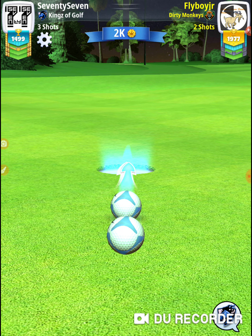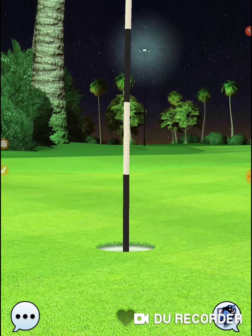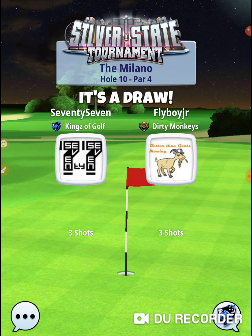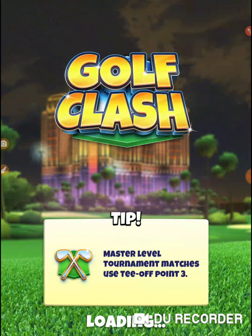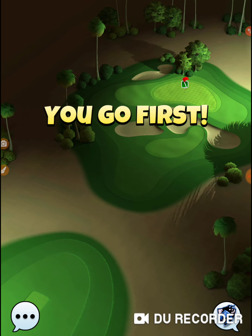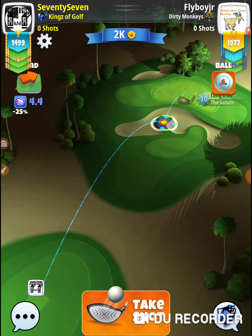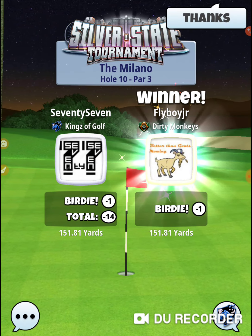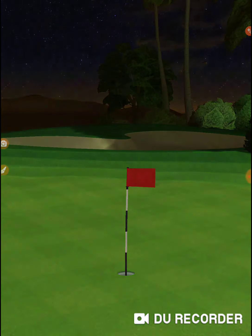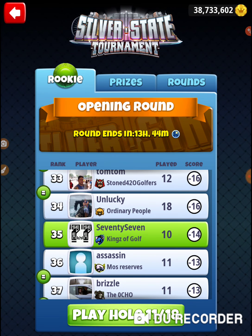If you take hole number eight as an example, you get in the right spot, line it up right, hit it perfect, it goes in the hole. Here, it's not the case. That's why for me it's always worth trying to go at it from the right. The reward is you can get out there and get on the fairway or the green. The risk is you end up in the rough or the sand. That was hole number ten of the Silver State Tournament in the opening round of the Rookie Division. Thanks for watching.